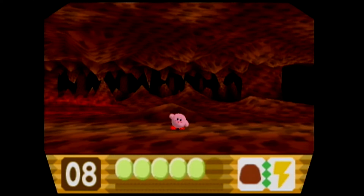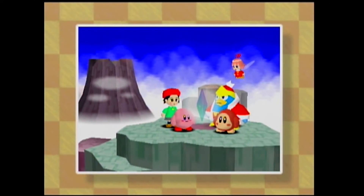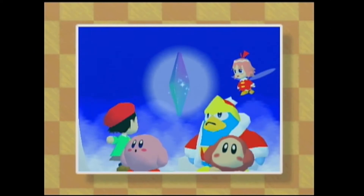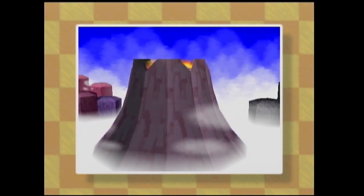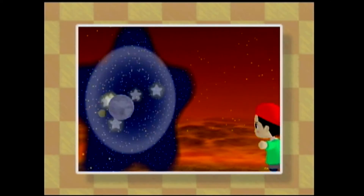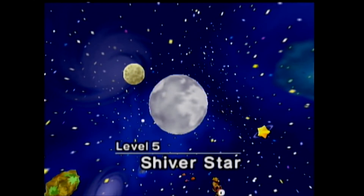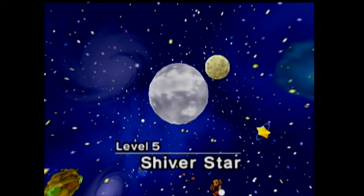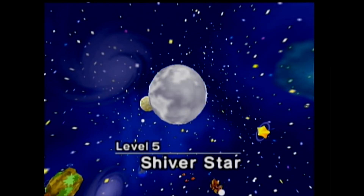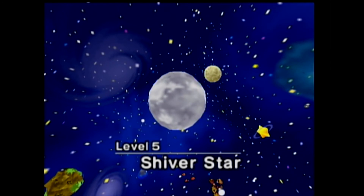And now we get a lovely little cutscene — where will the crystal shards take us next? Oh no, the volcano's erupting and everything's on fire immediately. Oh no, Waddle Dee! I think that's pretty funny — Kirby tries to eat Waddle Dee. I'll see you next time for when we start level five, Shiver Star. It's the earth after a nuclear apocalypse, so let's let the good times roll!